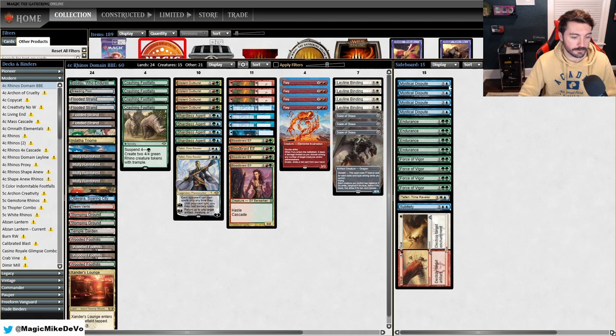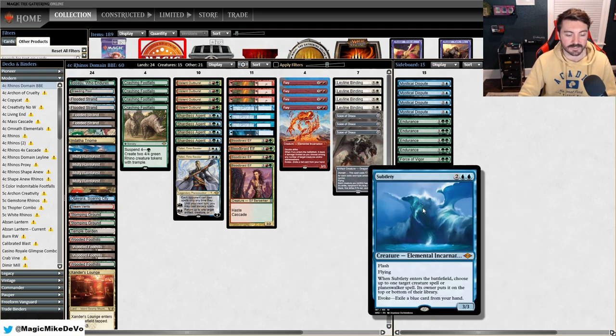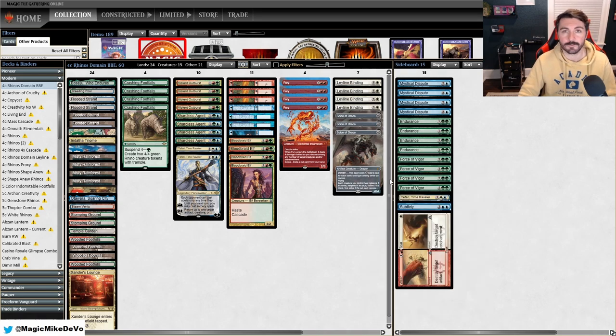For the sideboard we have four Mystical Dispute for control matchups, four Endurance for graveyard decks, four Force of Vigor for artifacts and enchantments. For flex spots: one Wear // Tear for artifacts and enchantments, one Subtlety to help with opposing Teferis and big mana decks, and additional Teferi for control. Hopefully we don't miss Force of Negation too much.